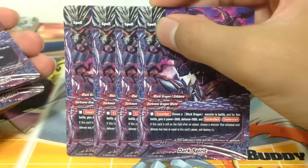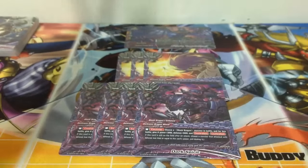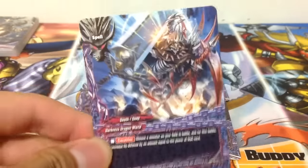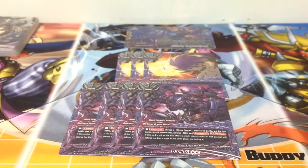4 copies of Dark Spirit - choose a Black Dragon monster in battle and give it 3k power and 3k defense. However, as compared to Ability Shift, Ability Shift would probably do better. Ability Shift basically adds the power of the monster to its defense, and knowing Black Dragons, they have really high power but really low defense. Ability Shift is from Terror of Dean vs Omni Lords - choose a monster on your field in battle and increase the defense by an amount equal to its power. So it depends on your playstyle.